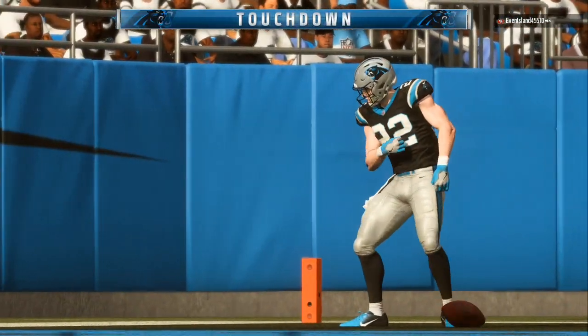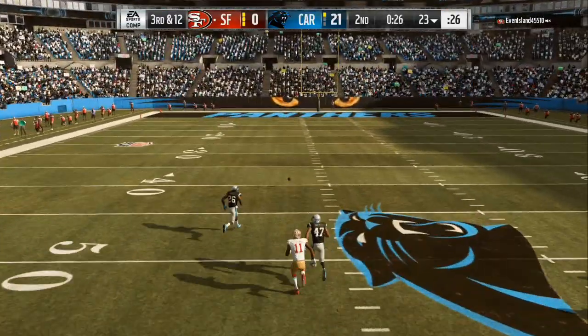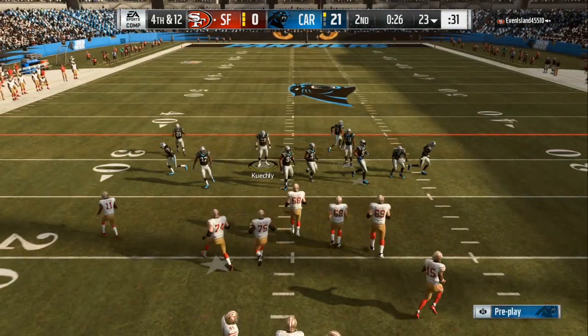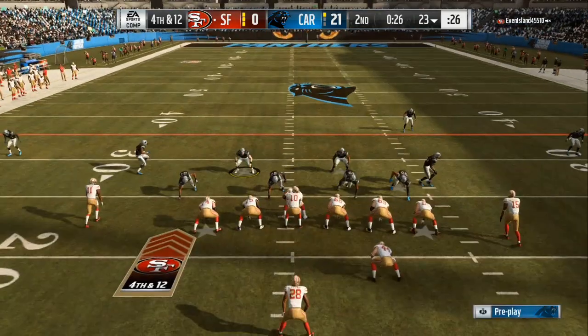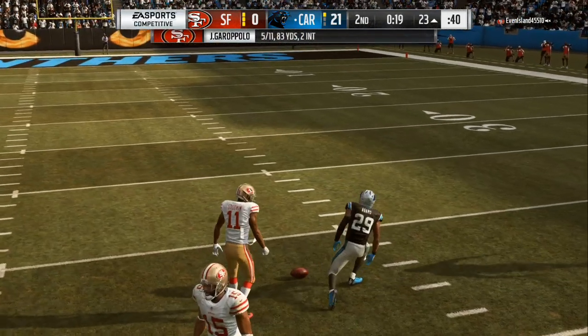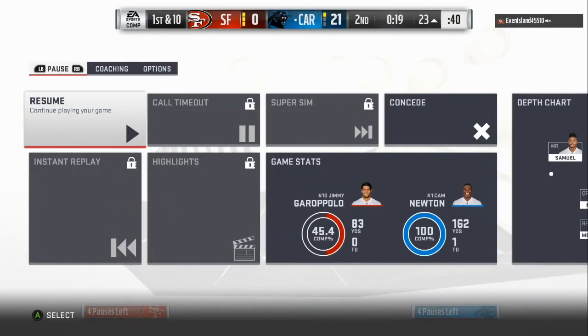In Madden 20, you have to match personnel and you have to have a good strategy. Right here on defense, I know he's passing more because I'm up 21 points — so that's when I play cross-man and go into the big nickel. Right before he hikes the ball I'm going to drop everybody back about 8 to 10 yards. He throws it right to where I have a zone. It's all about strategy: match personnel, mix up your coverages, make everything look similar if possible. Let me know in the comment section if there's anything you need help on leading up to Madden 20.